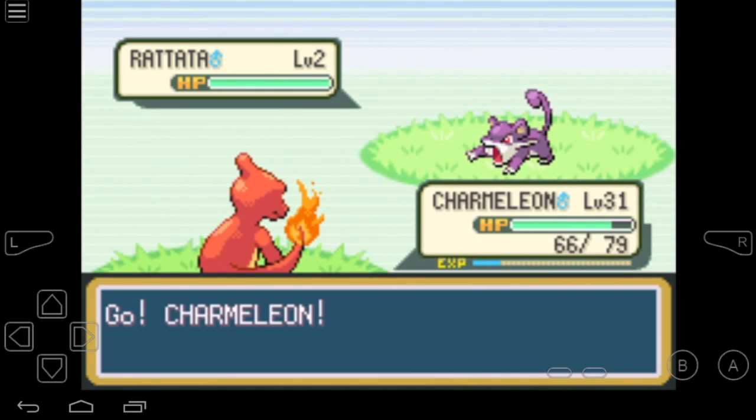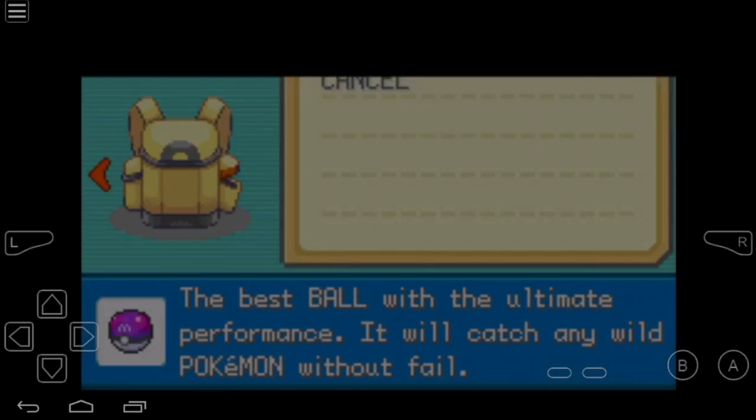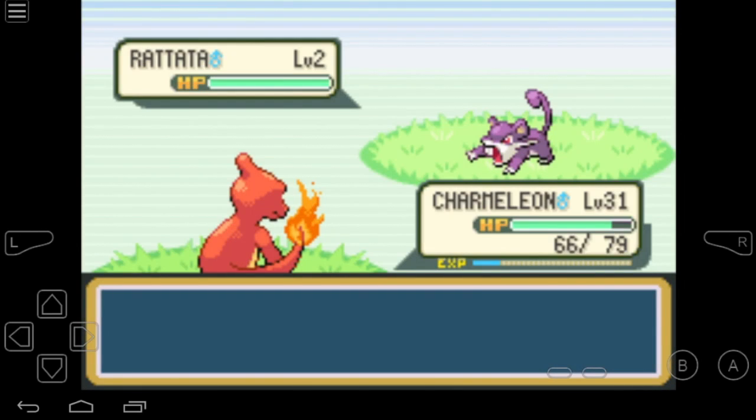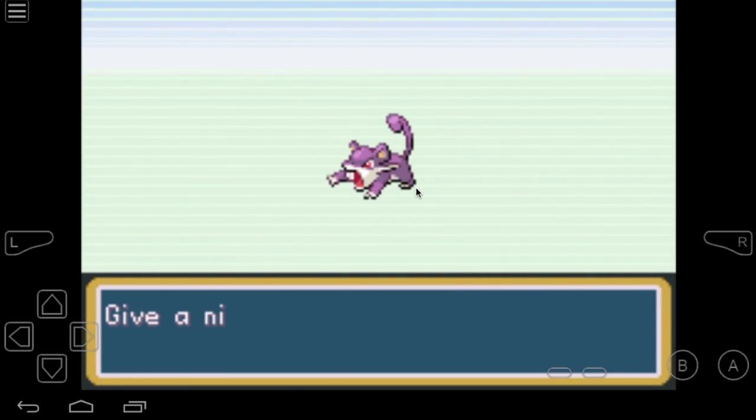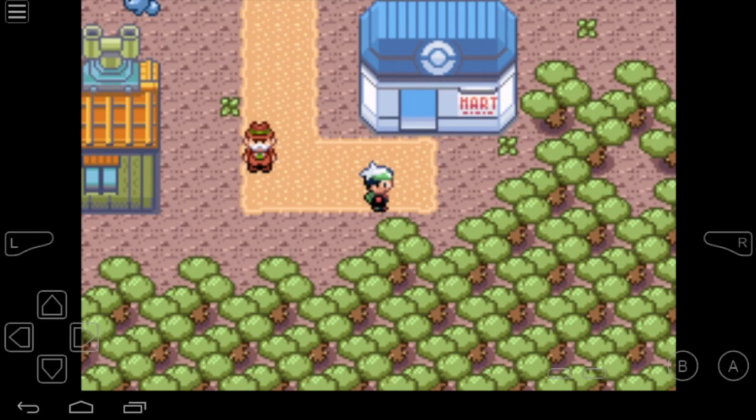Let's go — it's a Rattata. I will go to my bag and catch Rattata with the Master Ball. Let's throw one — one, two, three — okay! There you have it, the cheat perfectly works without any problem. In the next part, it will be Pokemon Emerald — stay tuned.